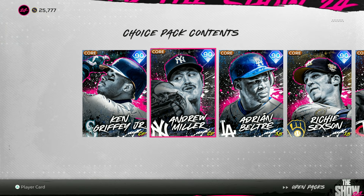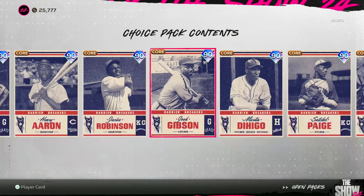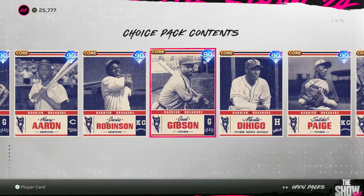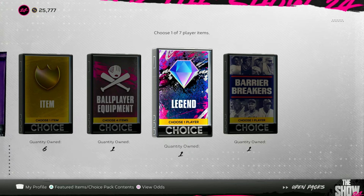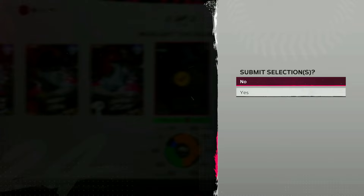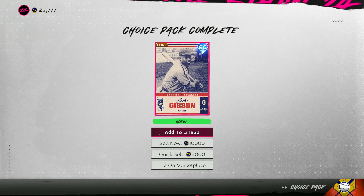I kind of know who I want out of these. Does it have to be Josh Gibson? He's like the most legendary player here right now. I feel like I gotta go with the new guy — I'm doing it. Ripping into the diamond packs first: we're going Adrian Beltre, and we're going Josh Gibson. First player added to my team: Adrian Beltre. Barrier Breakers pack: Josh Gibson, 87/85 power — seems a little low for a 90 overall, kind of disrespectful.